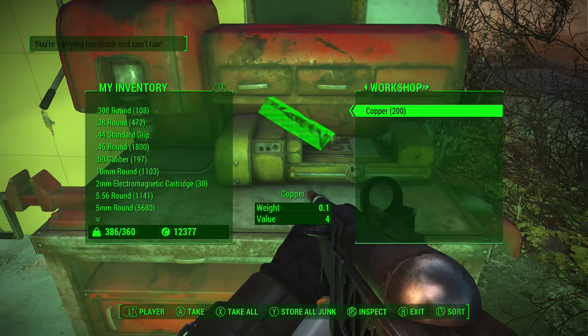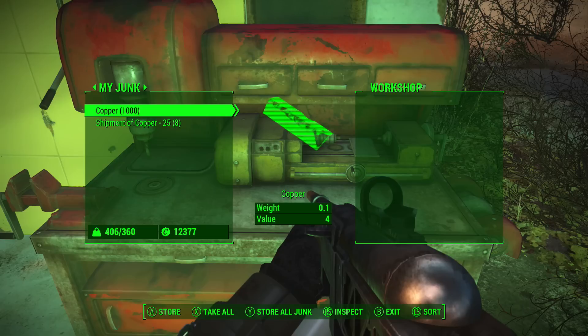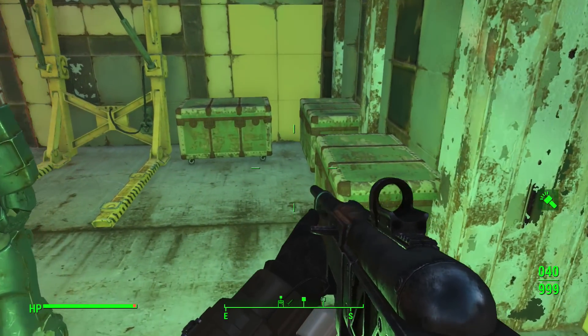So I just did it four times, and we'll take that copper out. I'll show you guys here that we now have a thousand copper and we also still have our eight shipments. So there's proof that the resource duplication glitch with the workshop still works.